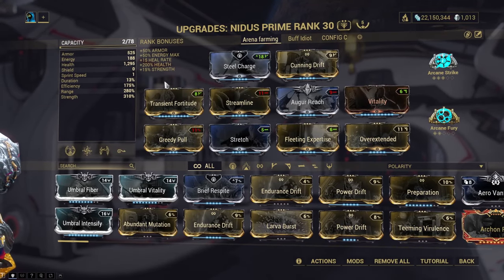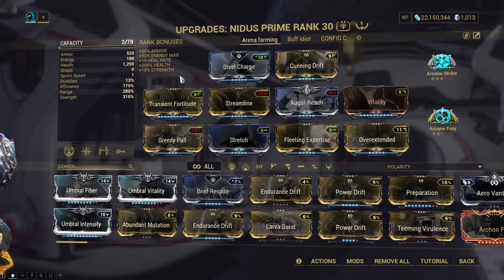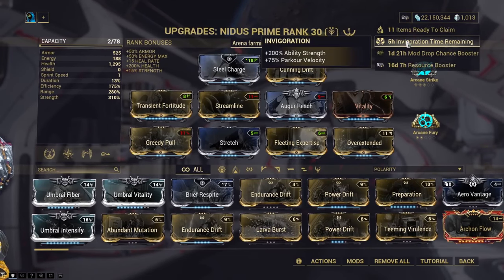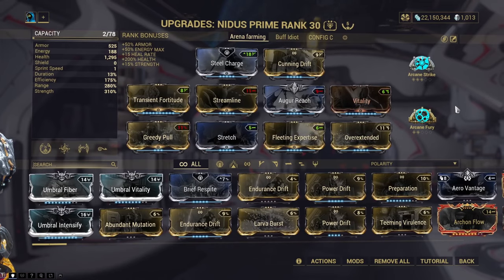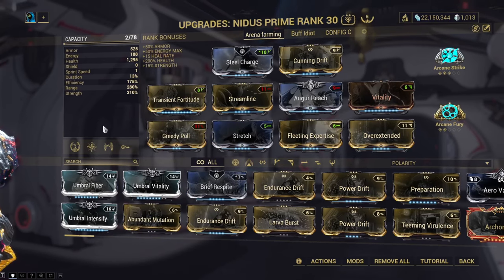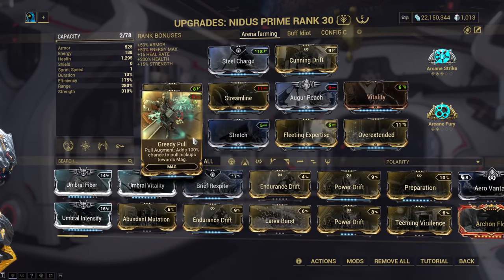Up first it's Nidus. The most important thing about this build is to have minimum duration and maximum range — the rest of the build is up to you. We will use the same arcanes on all the frames: Arcane Strike and Arcane Fury. Your job as Nidus will be to spam your two in the middle of Khora's Strangledome, and we use Mag's Pull augment so we can easily collect endo without moving, and to further stack the enemies.